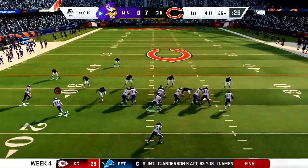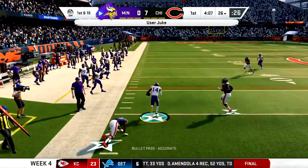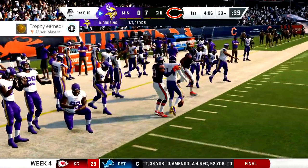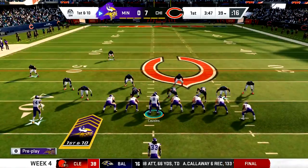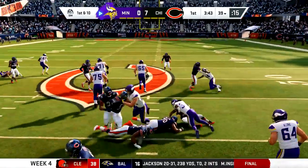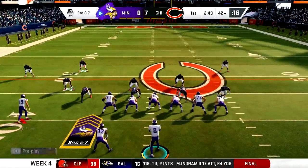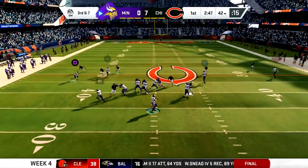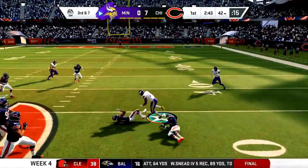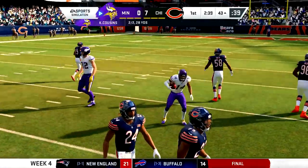Now we're taking over on offense and immediately I want to see these RPOs. I nearly threw a pick six on my first throw in Madden 20, but I didn't - first down instead to Stephon Diggs. The RPOs, there are a few different kinds and you'll have to figure out the timing, holding the button, and how you can use your various options. It's a fun mechanic to get used to - probably something you'll want to see in the skills trainer.